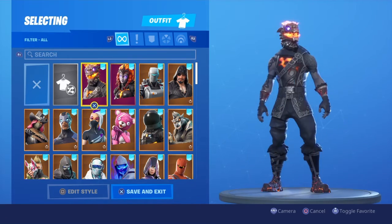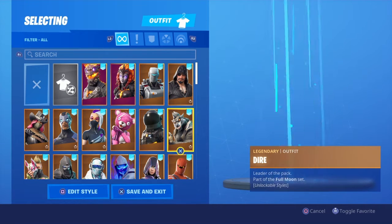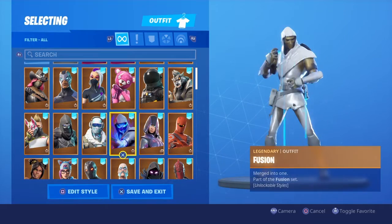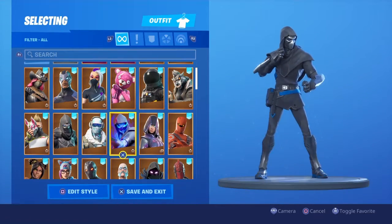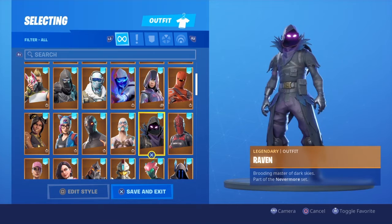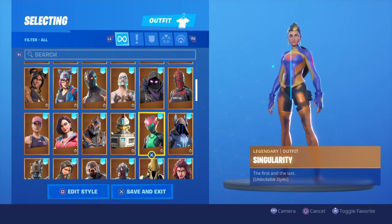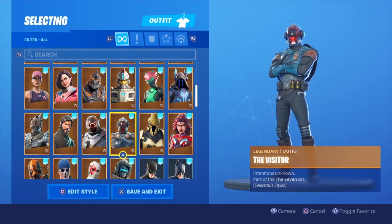So this is it: Molten Battle Hound, Valkyrie, Aim, Blackheart, Dire, Dog, Voyager, Color, Team Leader, Catalyst, Carbide, Calamity, Drift, Enforcer, Frostbite, Fusion, Glow Skin — I'm trying to do that one, so close, just need to do solos — Glow Skin, Hybrid, Red Knight, Raven, Ragnarok, Omega, Links, Rice, Team Leader, Rocks, Ruin, Sentinel, Singularity, The Ice King, Valor, Ultimate Knight, Visitor.